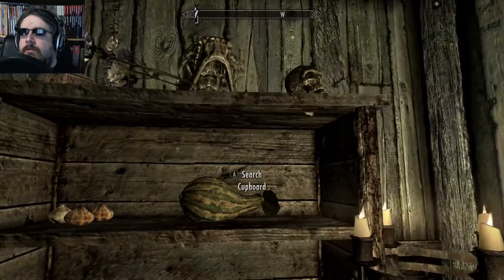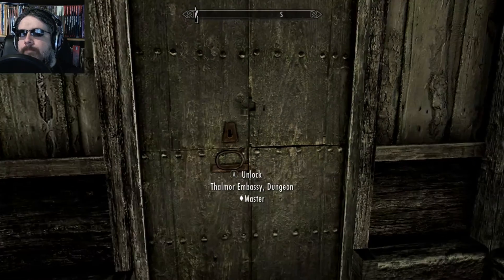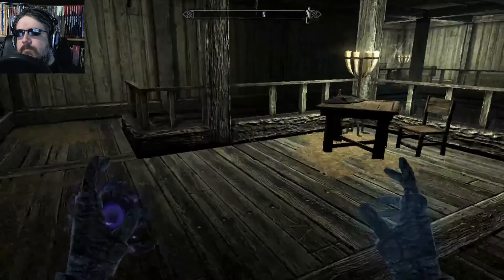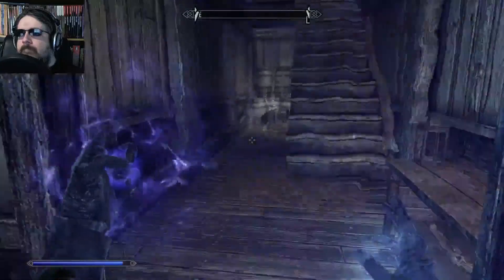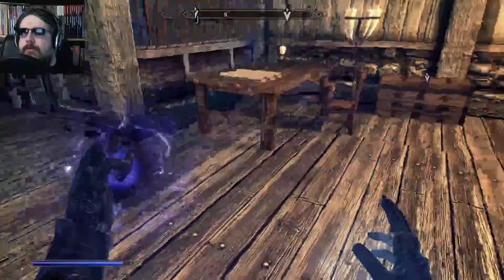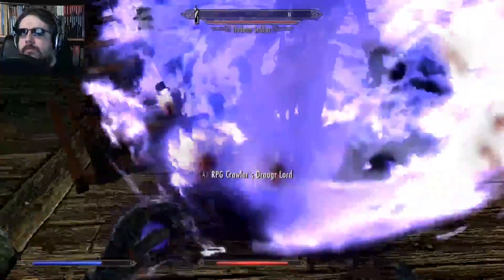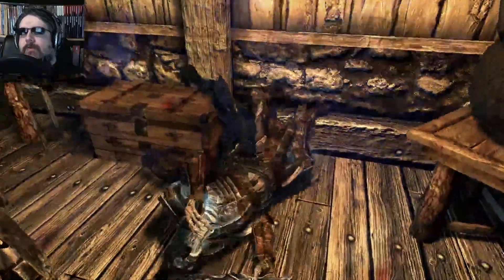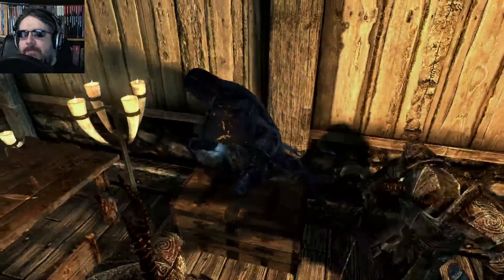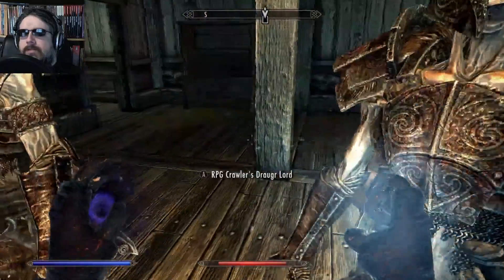Thalmor Embassy dungeon. I guess let me go ahead and make sure that I've got my summons ready for the next part. We gotta save what's-his-face, I guess. Wait, do we? Is he in here? We've got the dossier for Esbern. It's a big mess of undead. Wait! I got ragdolled by my own people. Don't do that to me. I think I just failed to save what's-his-face.